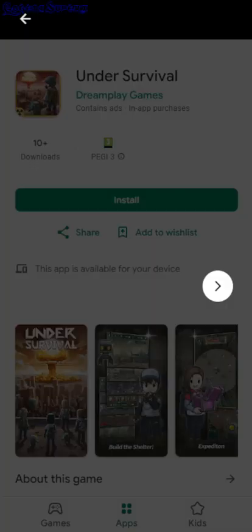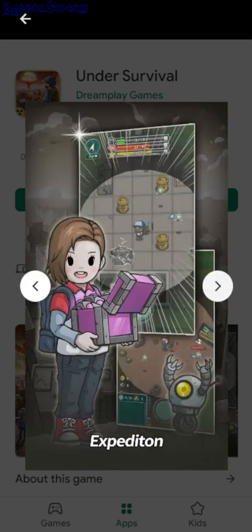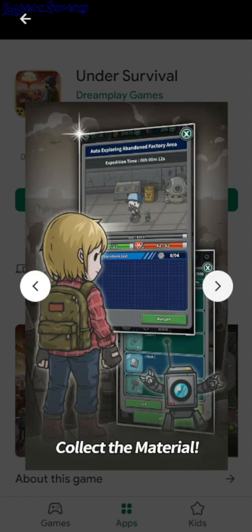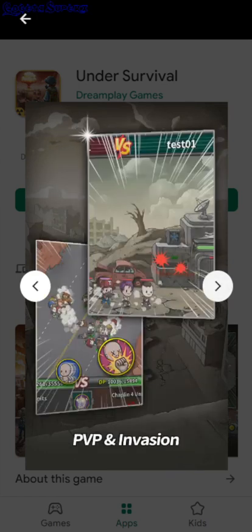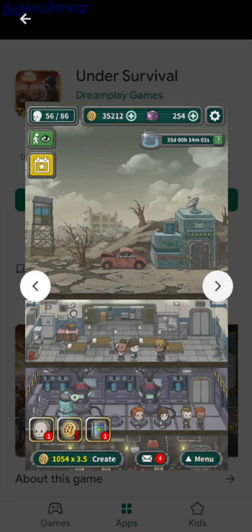Under Survival. So this seems like an idle game, right? You have your character and a bunch of items that you can equip on him, and there's like a campaign — your characters versus enemy characters. I don't think it's PvP and then you have to destroy them and collect resources. On this screen you can control your character so you can play it non-idle I guess.